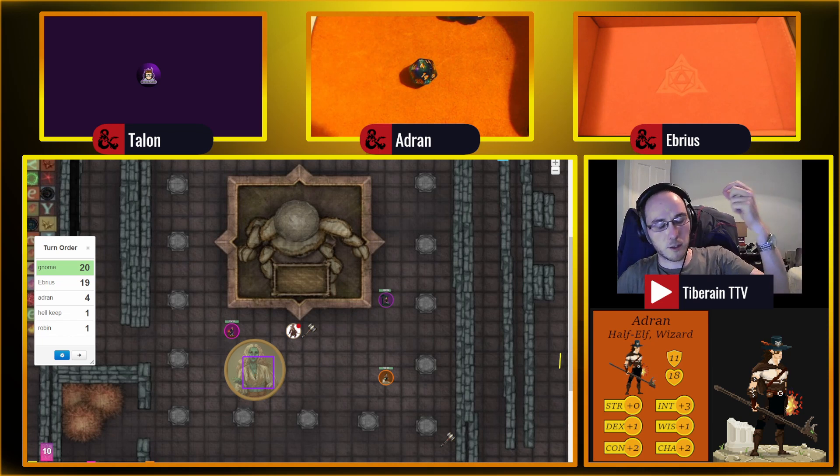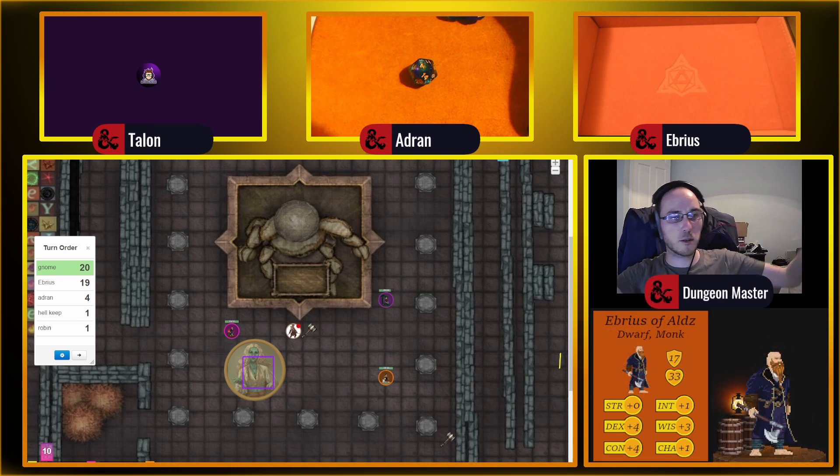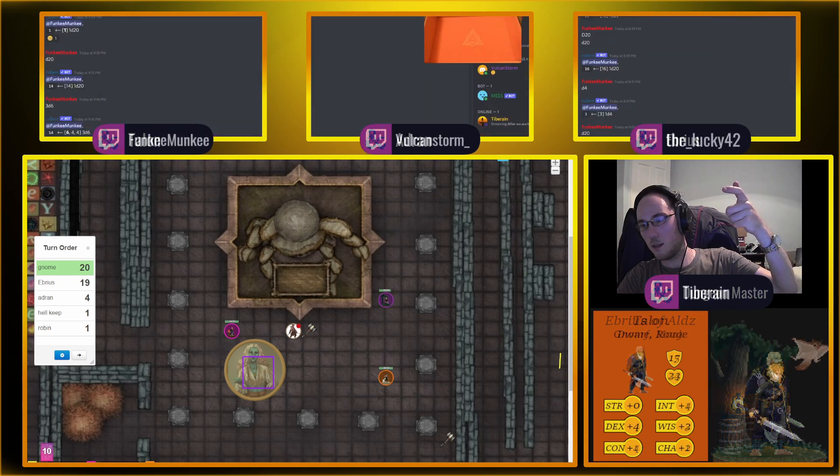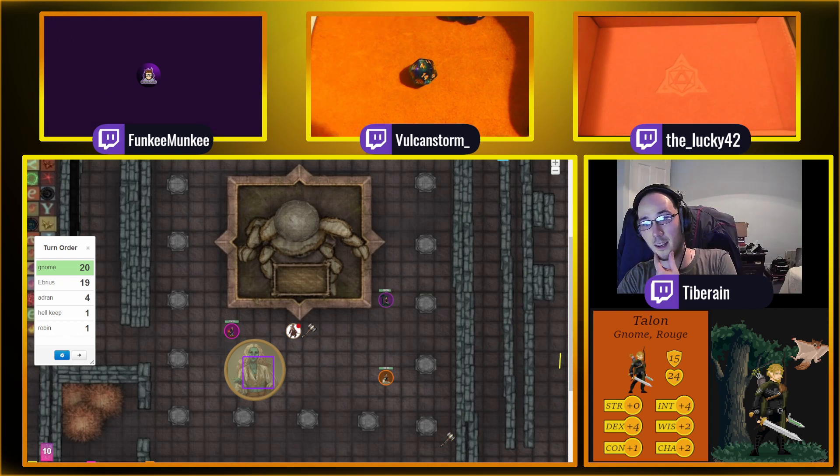No — your plus for damage is only plus 4, your Dex modifier. Your attack roll to hit is Dex plus proficiency. Proficiency doesn't go into damage, it goes into the attack roll. So it's your weapon die plus 2d6 sneak attack plus your Dex modifier of 4. That's 18 damage — still a lot of damage.